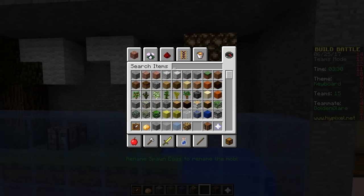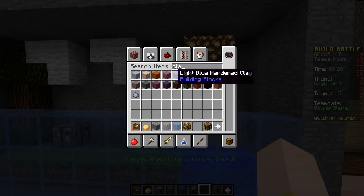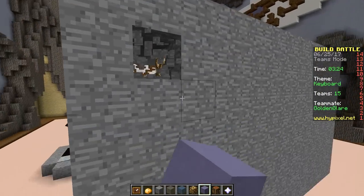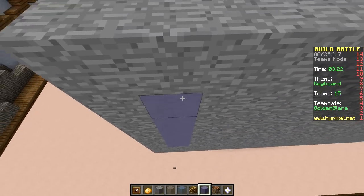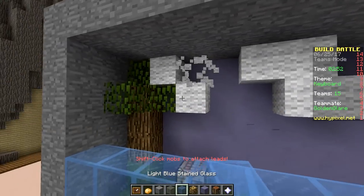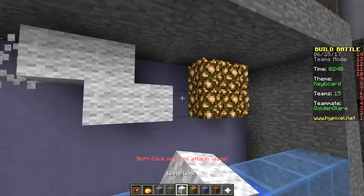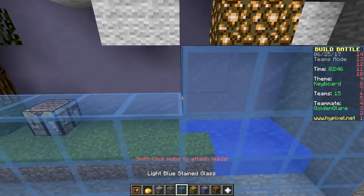Oh no, I have to change the color of the background — that's gonna be so much work. Okay, do we have enough time? Let's do this, let's change the color. We have changed the background to make it look more Minecraft-y, and we'll put a cloud here and fill up the rest.